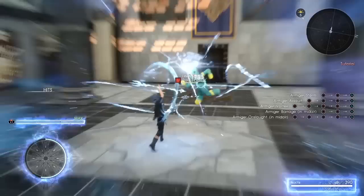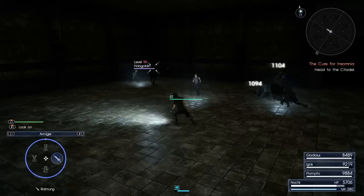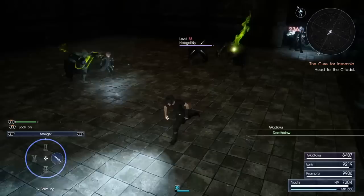Armature Unleashed is a new limit break or mode for Noctis that was added to the game with the Royal Pack update. To access this mode you need to have collected all Royal Arms and equipped the Sigil of the Founder King for Noctis. When these requirements are met, Noctis's normal armature will be replaced with Armature Unleashed.